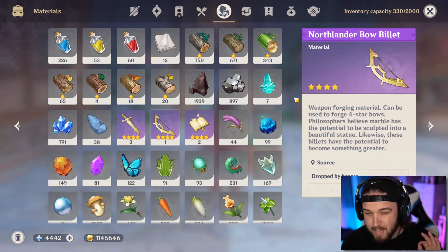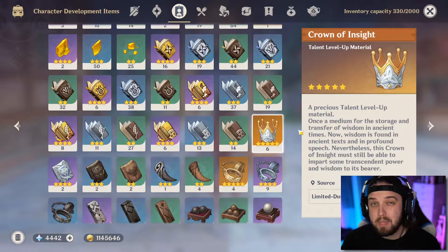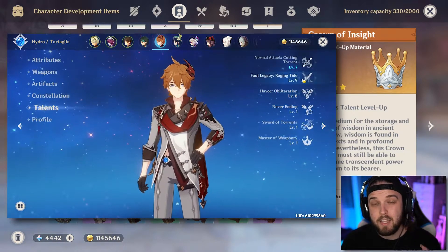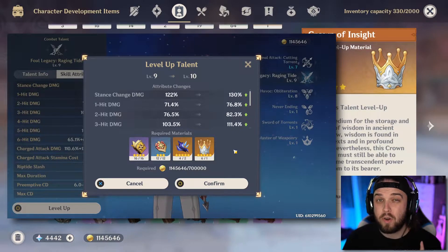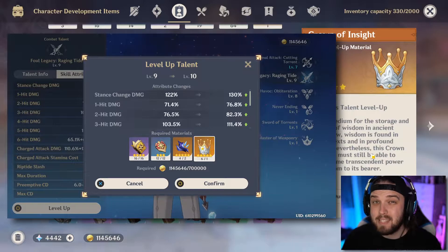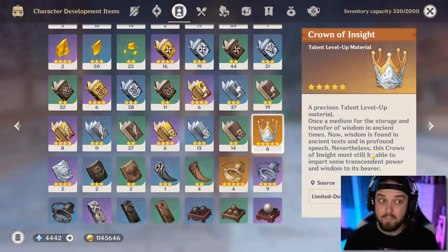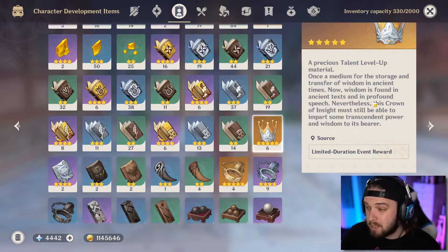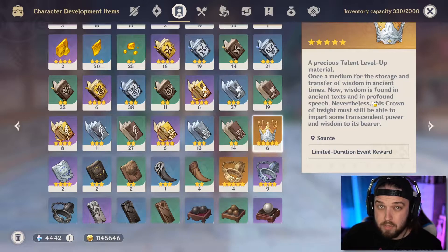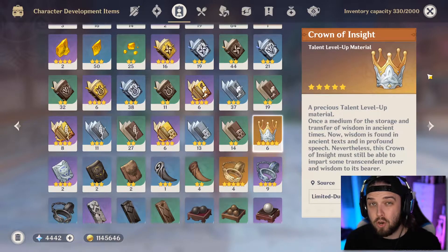Next let's talk about the rarest item in the game: the Crown of Insight. You might have heard people talking about having a character 'crowned.' Essentially, when a character levels its talent up, getting from level nine to level ten actually requires one Crown of Insight, and it is easily the rarest item in the game. I've been playing since launch and I think I've only missed one opportunity — I only have six and I haven't used one yet. They're only from limited-duration event rewards, like the current Klee event or the Windbloom Festival.